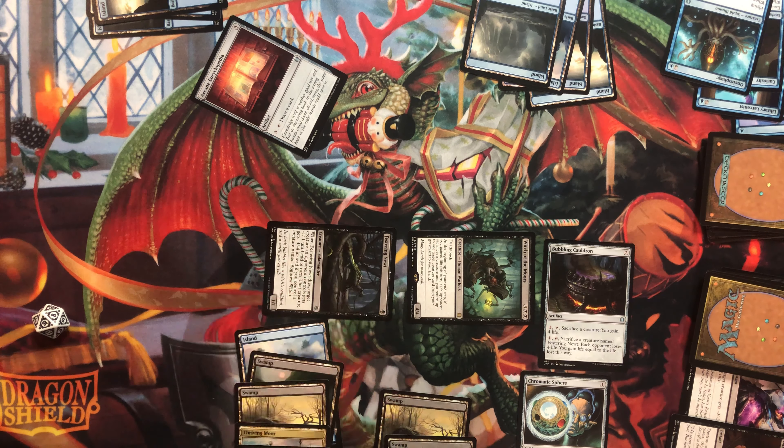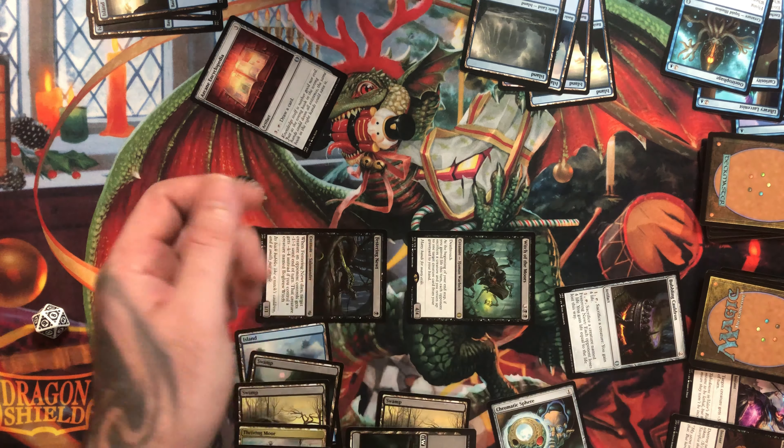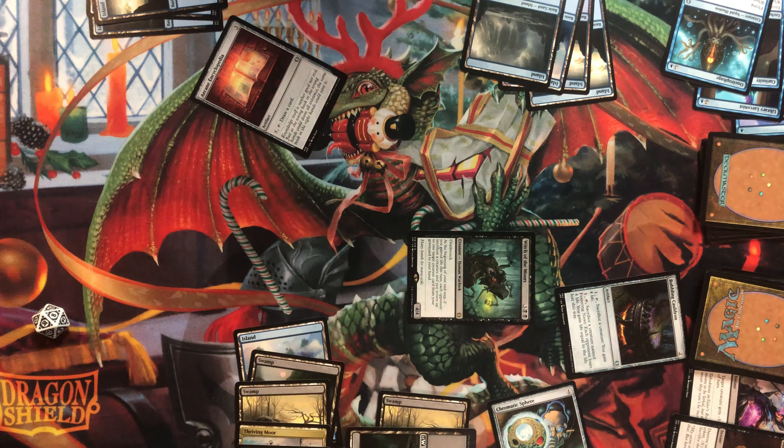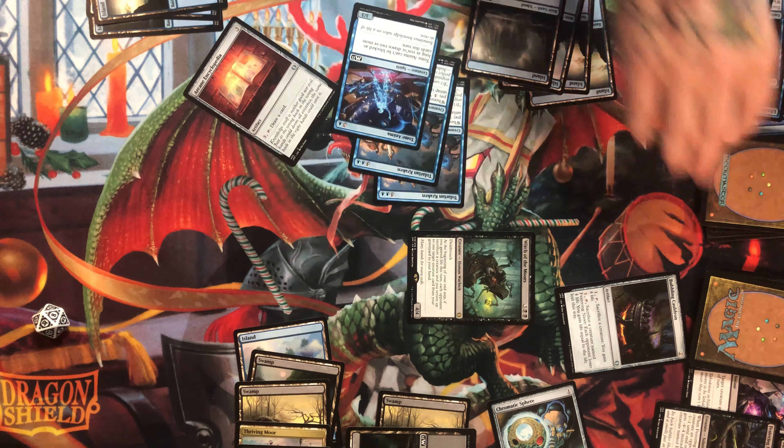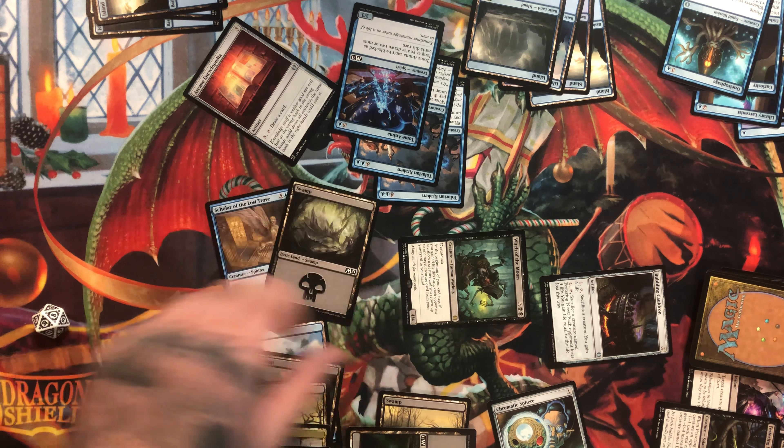Four five — no blocks. Pay one, sacrifice newt. GGs! Just creature, creature, creature. Budget creatures — that combo is so sick, banner loop. I don't even think there's anything to deal with that.